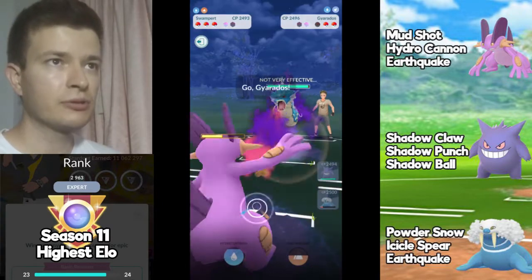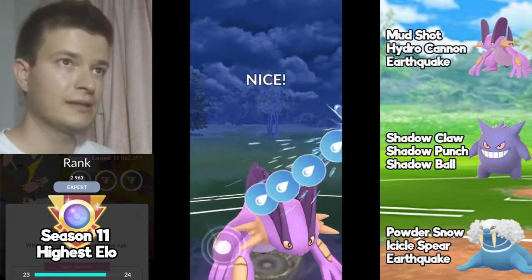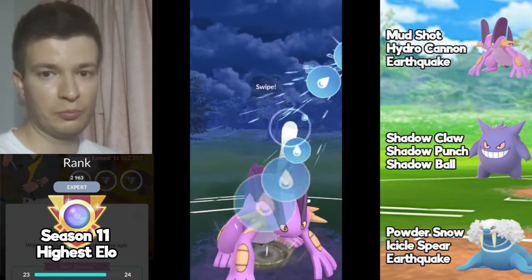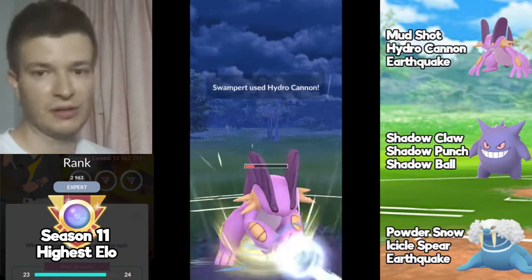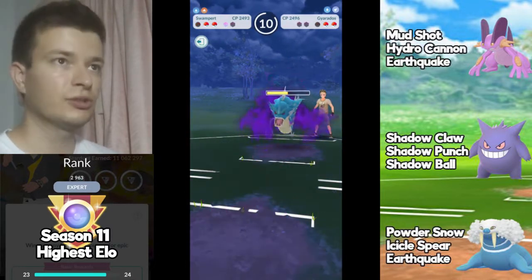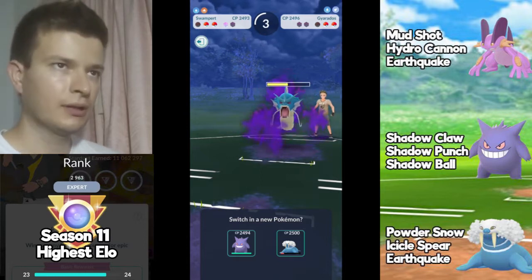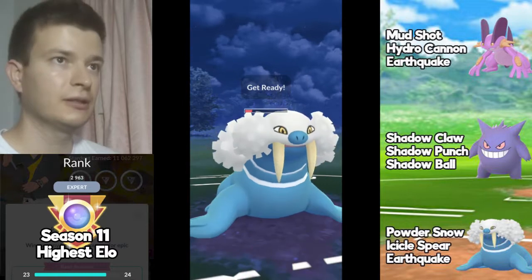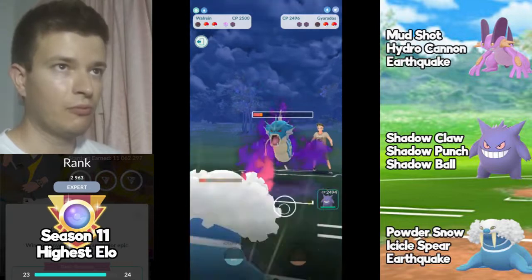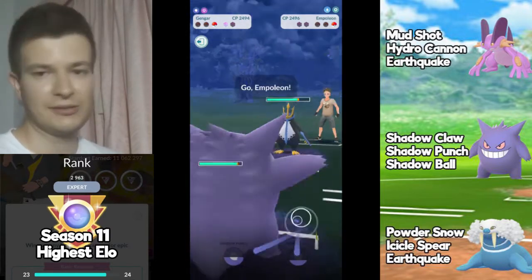Now it's Gyarados, which is a dangerous threat because it's a shadow one. I have to watch out, so I'm going to apply as much pressure as I can on Gyarados with Swampert. The opponent just shielded on Hydro Cannon, which is really good. I tried to reach the third charge move but I couldn't, so I'll bring Walrein now and hope the opponent doesn't fire the charge move instantly — and he doesn't, so it's awesome. Now Walrein can deal with Gyarados and I have Gengar to deal with Empoleon. It's a good game.